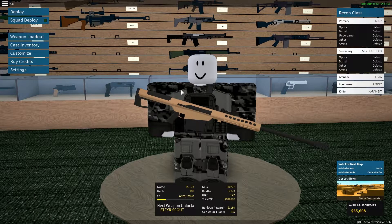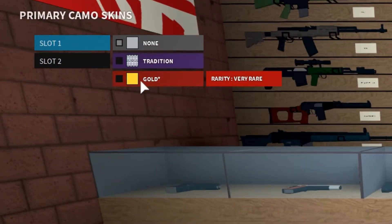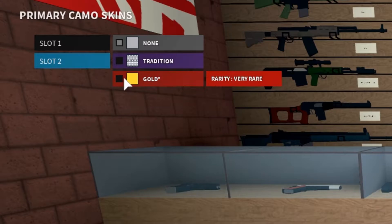Hey guys, it's shoes and today I'm going to show you how to make golden skins in fan of forces. First of all you'll need a gold skin — pretty obvious. I'm going to put the gold part on slot one and slot two.